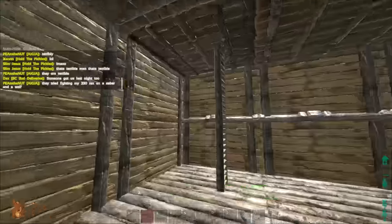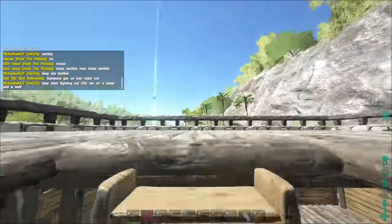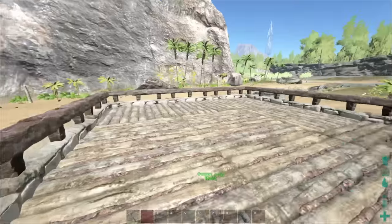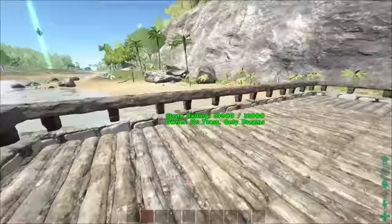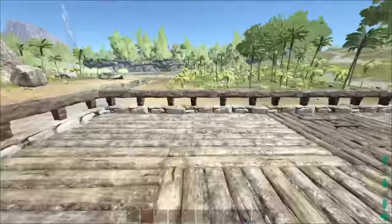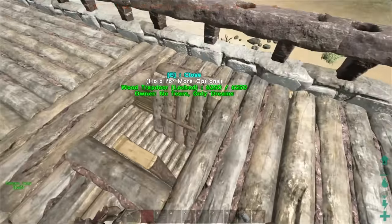I have an upstairs area here with some railings around it, so that if I have a dinosaur parked up here — like a bird or something — it's not going to just fall off the edge. It makes it a lot easier for parking.